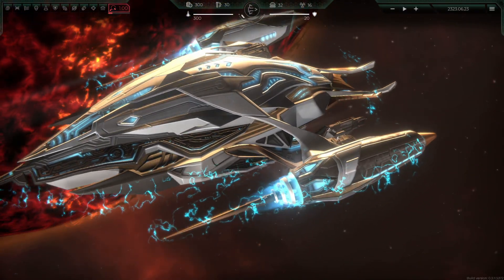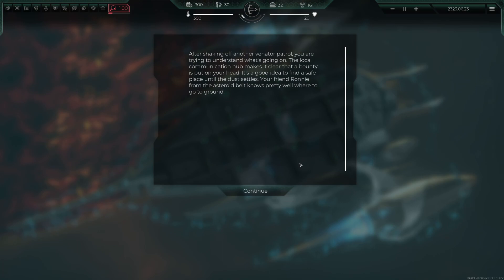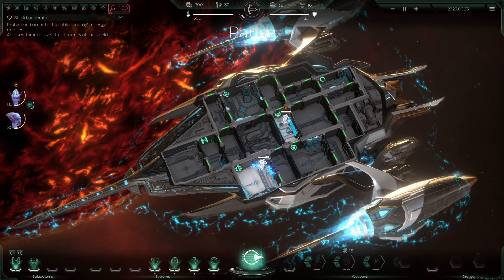After shaking off another Venator patrol, you're trying to understand what's going on. The local communication hub makes it clear a bounty has been put on your head. Your friend Ronnie from the asteroid belt knows where to go to ground — quest received. We've got fewer modules on this ship.